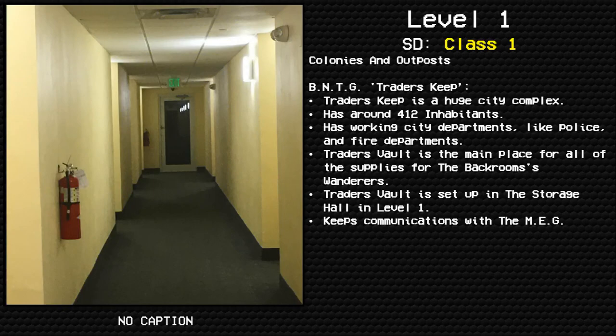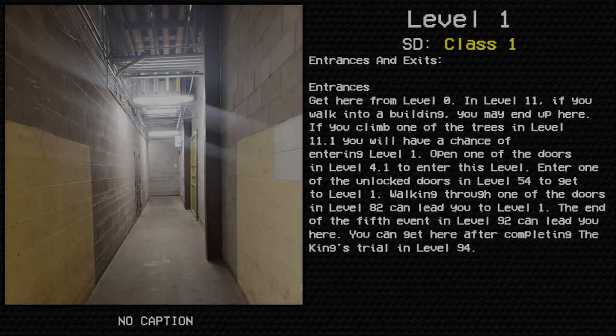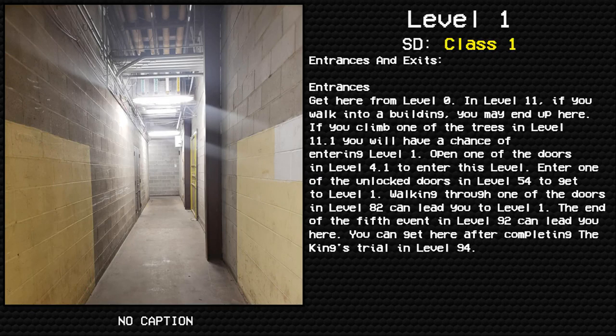Level 1 is home to the Hub, colonies, and outposts. Traders Keep is a huge city complex with around 412 inhabitants and working city departments like police and fire departments. Traders Vault is the main place for all supplies in the backrooms. It is set up in the storage hall of Level 1 and keeps communications with the M.E.G.